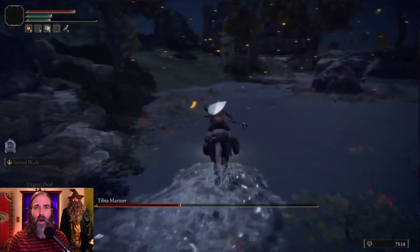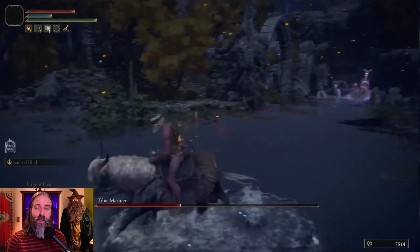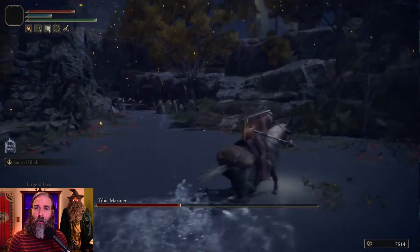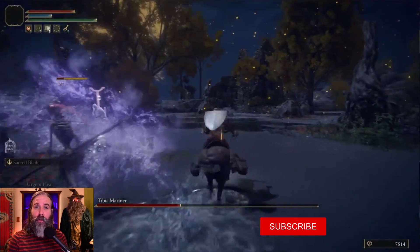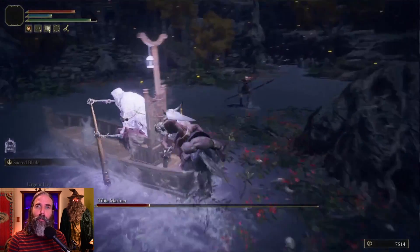And lastly, we have one boss that is vulnerable to strike and lightning. In the next part of the series, we're gonna cover slash damage and the best two elements to pair with it, and why you might be able to forego strike and fire. Subscribe if interested, and like the video if you learned something or think it would be helpful for others.